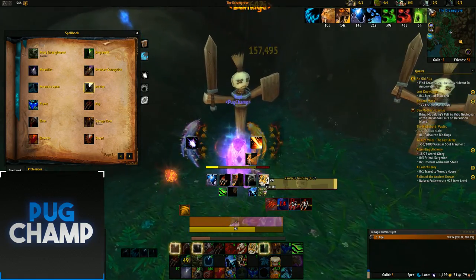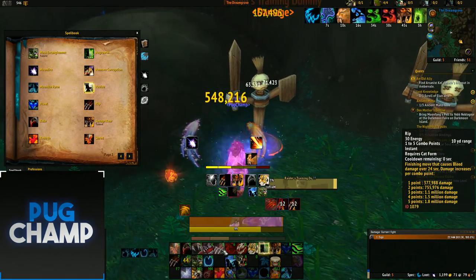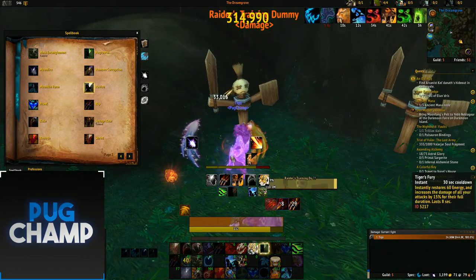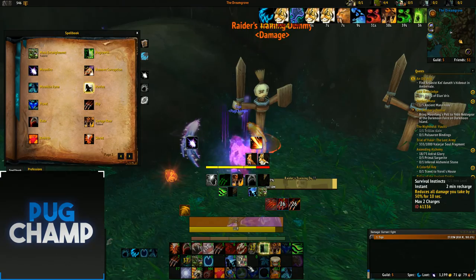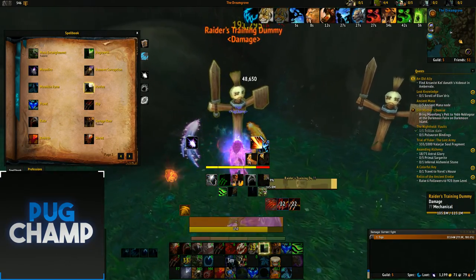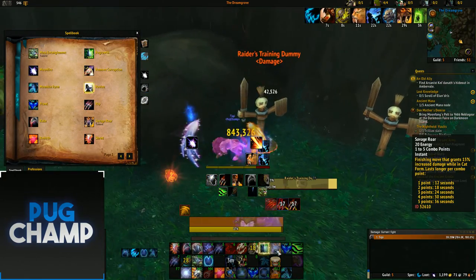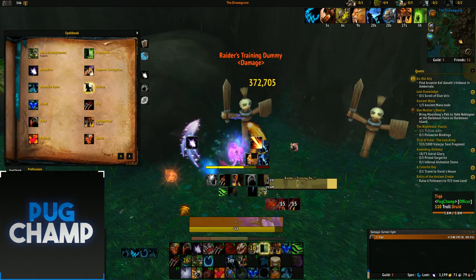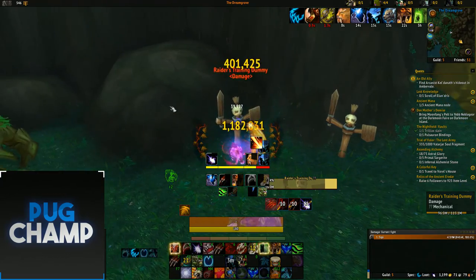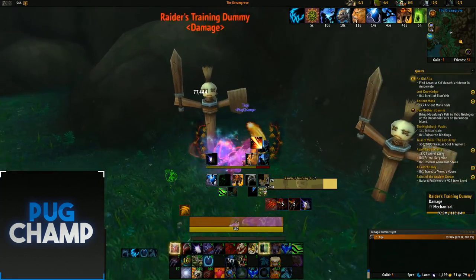Your first priority is making sure Savage Roar is up, then your next priority is keeping Rip on the target. In downtime you can use Ferocious Bite. Make sure you're using Tiger's Fury all the time, and when you have burst you can use Incarn for really big damage. When Incarn is up, make sure you're using Savage Roar and also use Moonfire because you have the Shoulders equipped for big damage.